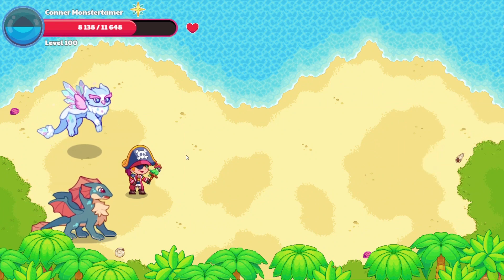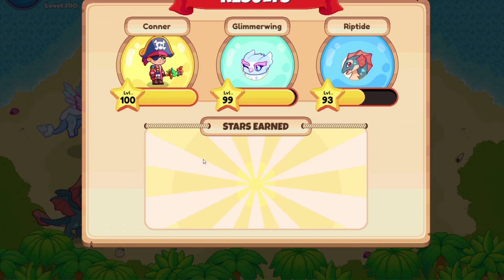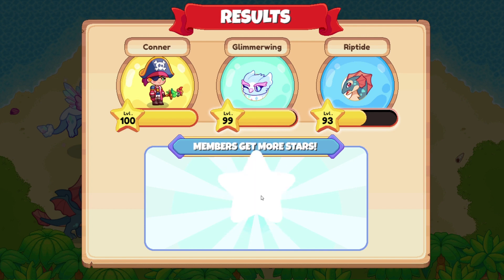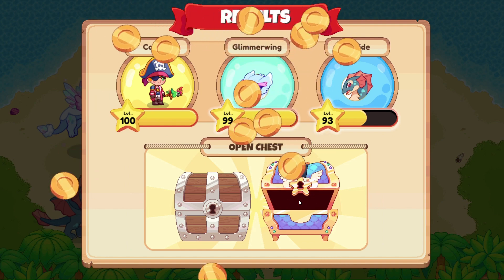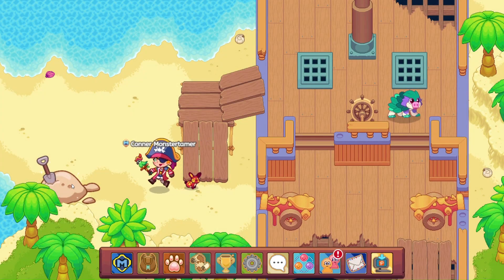We've got this battle, and we are heading into the Buried Treasure. Let's see what we get here — 21 battle stars. It looks like Glimmerwing is about to hit 100, which I cannot wait for. 10 more member stars here. It looks like it's going to be the next battle, probably. 300 gold coins, 1 copper coin, and 20 yards. That is awesome.